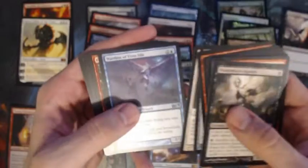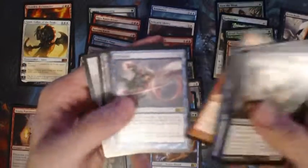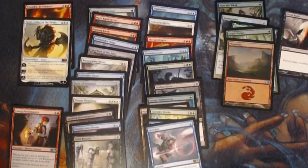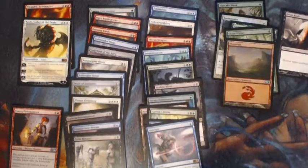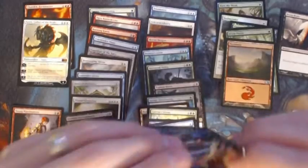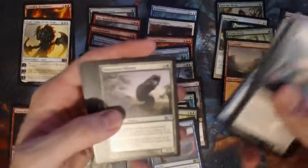Banisher Priest, Warden of Evos Isle, Flesh to Dust, Pulverize Giant, and a Quicken. It's probably two more mythics left in this box, so let's see what they are.